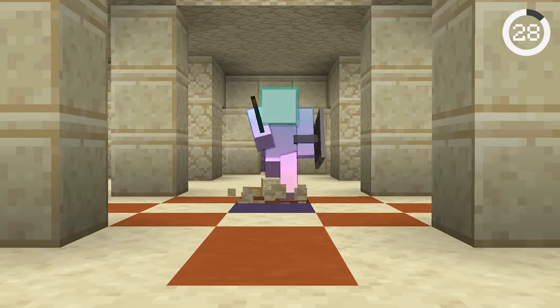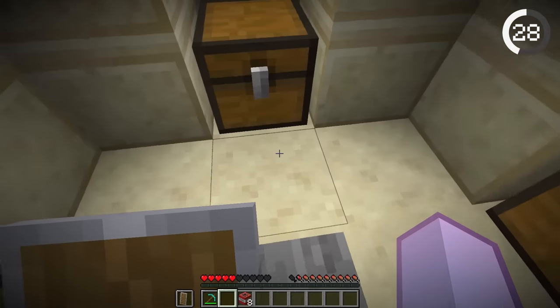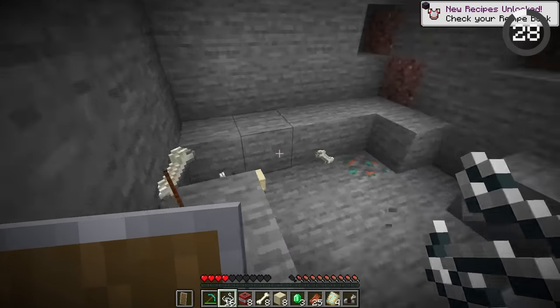What's the fastest way to loot a desert temple? Instead of slowly opening all the chests, break all but one of the TNT at the bottom and activate it. Once it blows up, you can collect all the items along with the extra blocks to tower out.